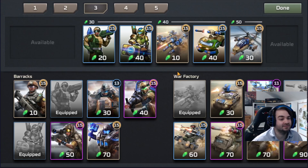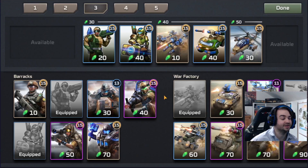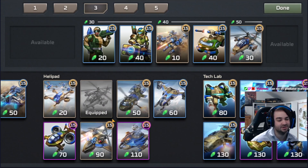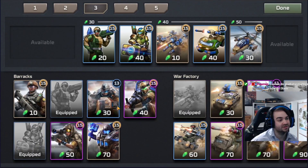Now you then need a second anti-infantry unit because Dog does not cut it. Dog does not beat Laser — you generally need a unit that beats Laser 1v1 very easily. So then you're looking at Rifle, Sniper, Shock Trooper. You kind of need an infantry unit. Shock, Rifle, and Sniper are really the options, and obviously Q Money's gone for Shock.